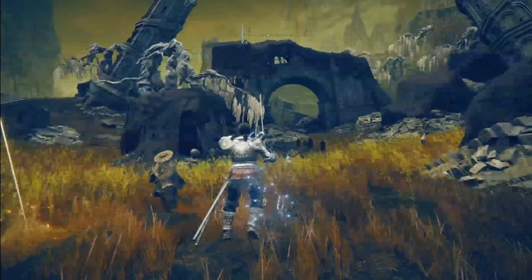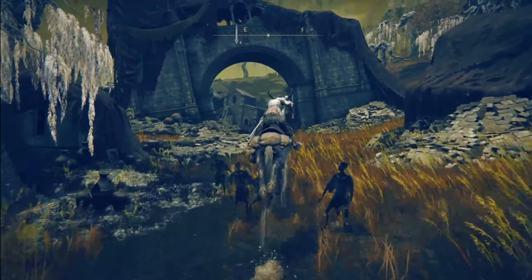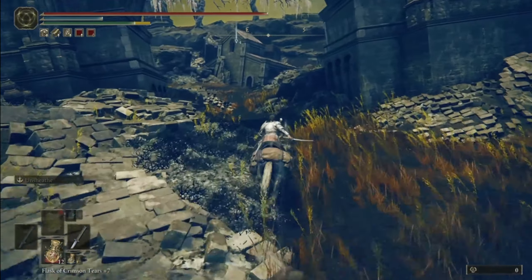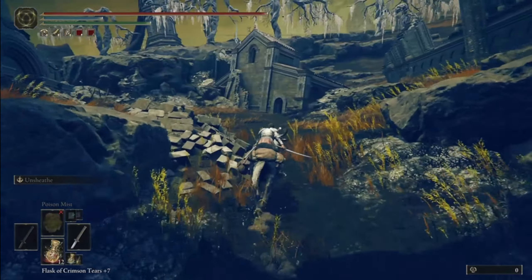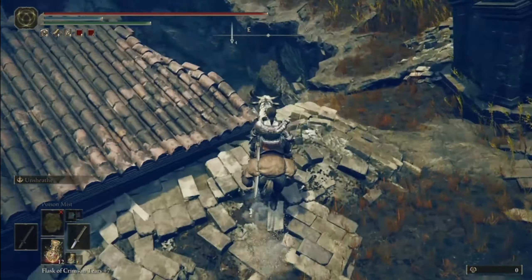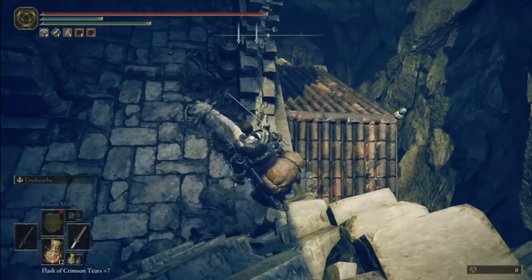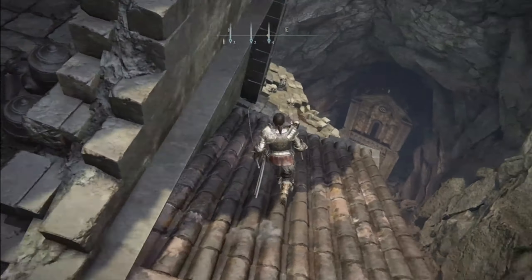What you want to do from here is you want to go down the hill, and you're going to see these buildings or churches kind of falling over. We're going to have to enter one of them and go for a passageway to get to the next part. Just follow where I go. When you go into this section here, you can see there's a massive hole. You can fall down here very easily, so just be careful and take your time as you go through it.